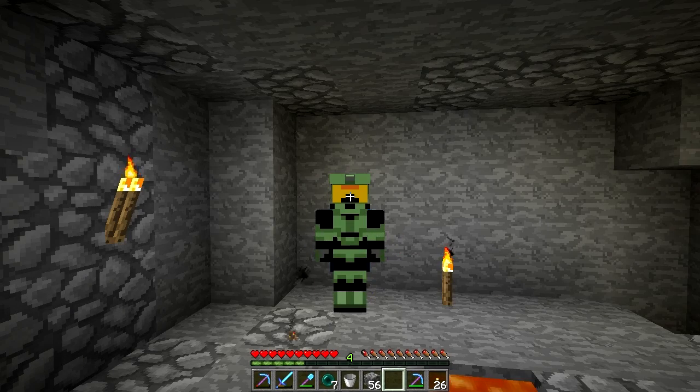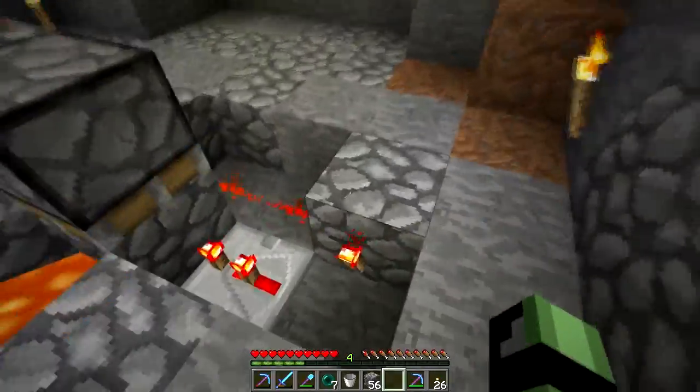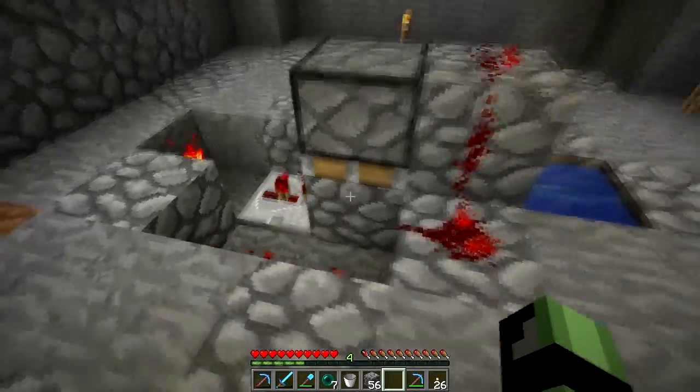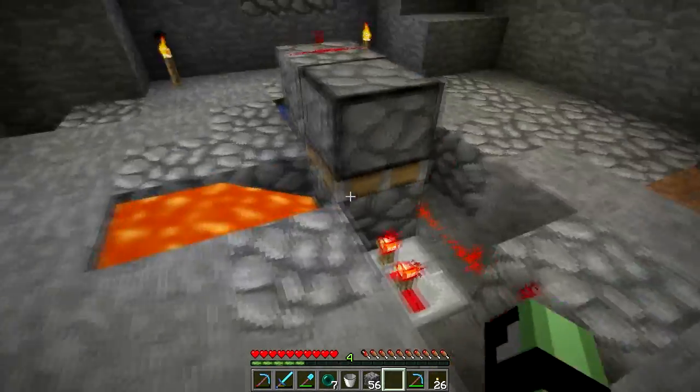Hello guys, this is Pryzee and today I'm here with the third episode of the Zipkraut serverless play. Like promised last episode, I want to kill a wither — actually two, since I was farming a bit more and I got six skulls so far. Here you can see the killing device.